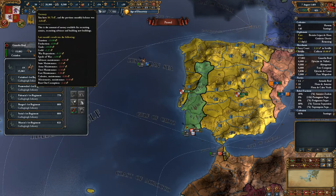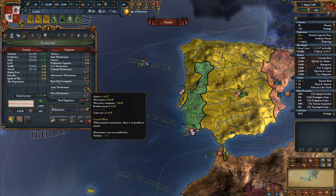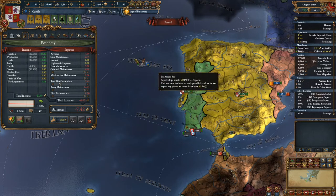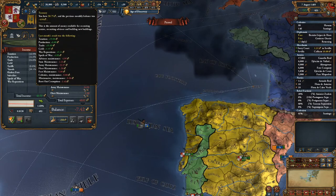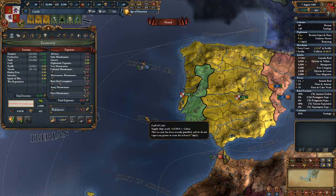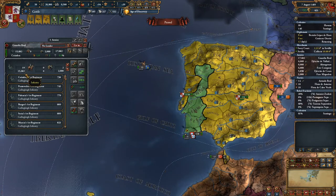We are losing 4.64, but if we go over here, we're actually losing 7.42, which is a lot. But you'll notice that 8.64 of that is to reinforcements, so we can mitigate some of that if we wish. We do have 50.75 ducats in our treasury, so that means we could survive for about six months or so. And by the time that's done, we likely would be pretty close to being fully reinforced anyway.